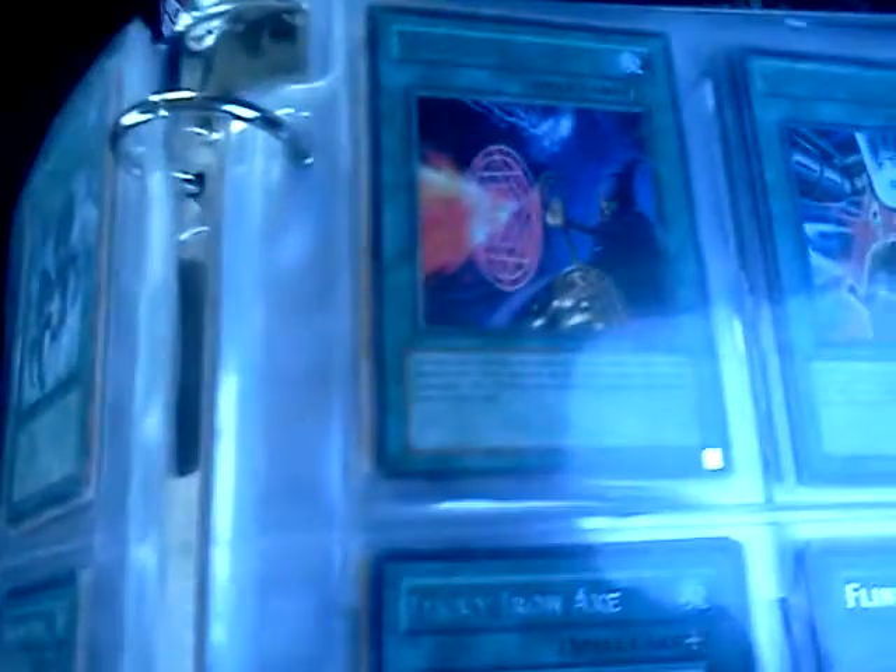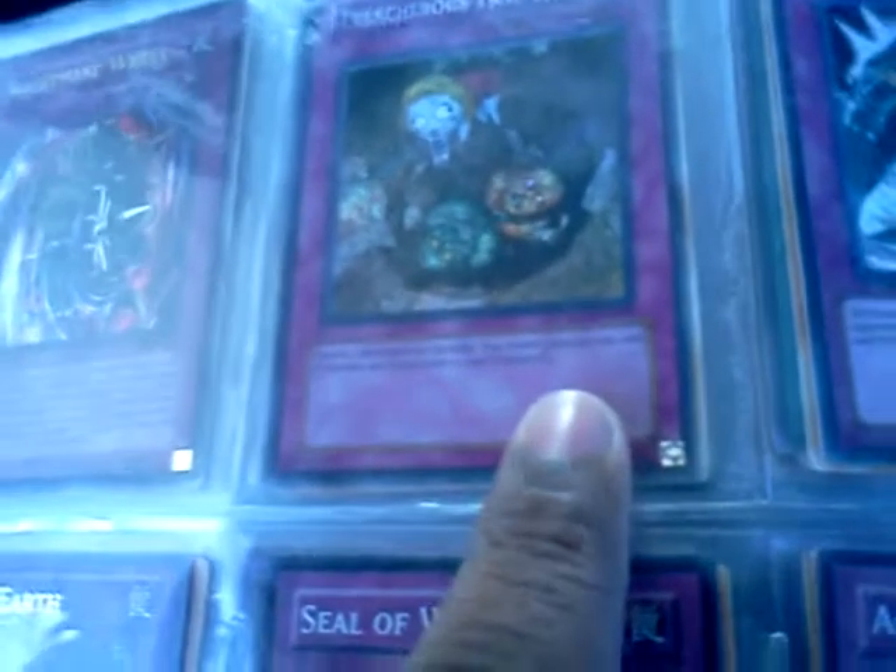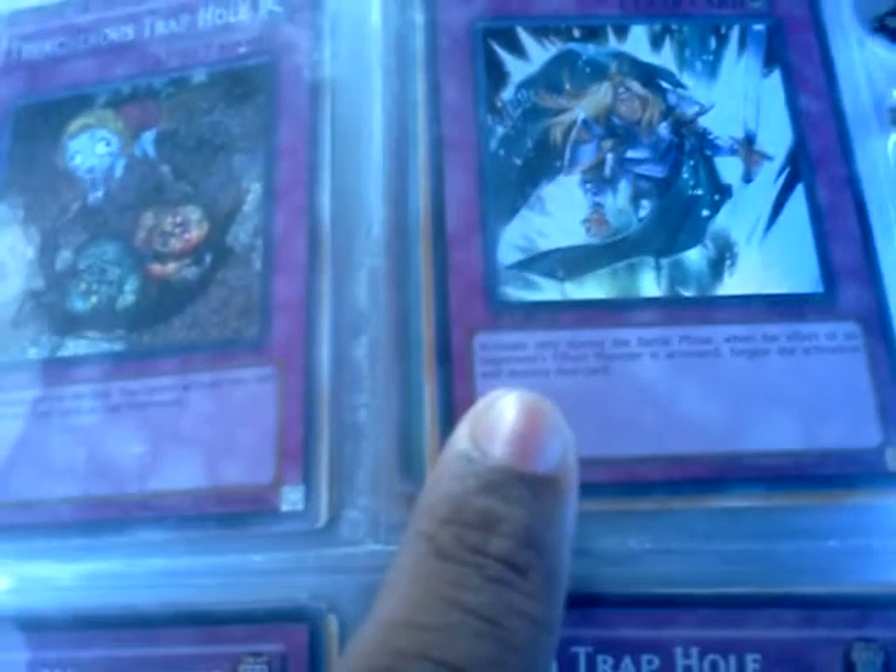If you can't see anything, just PM me with the time frame and what section it's in and I will let you know. The Nightmare Wheel, Treacherous Trap Hole, Calvary, and Rain Earth are $2. The rest on here are $1.